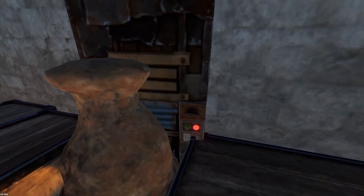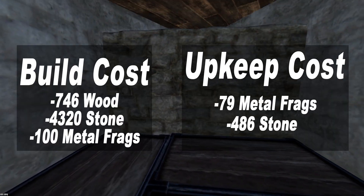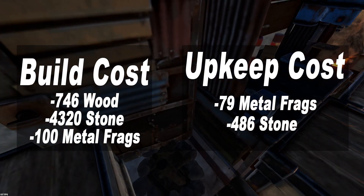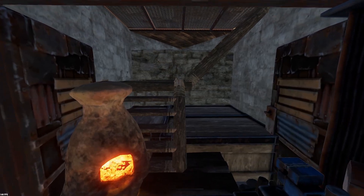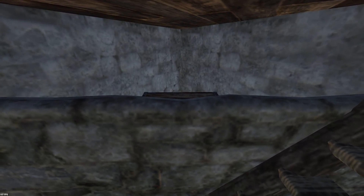The building is quite small to start off with so I haven't done any honeycombing. With no honeycombing, the build cost is 746 wood, 4,320 stone, and 100 metal frags, with a super cheap upkeep cost of 79 metal frags and 486 stone. That's with no honeycombing, so I would really recommend adding honeycombing, which will up the base cost obviously.